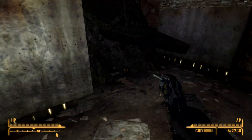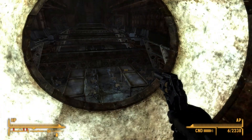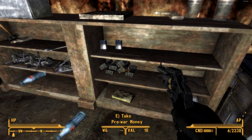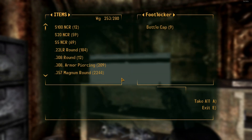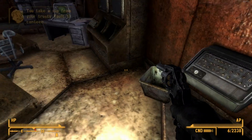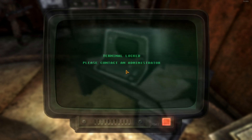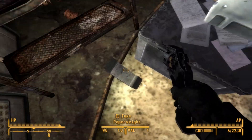There are rats everywhere. There's some collapsed areas too. I see fission batteries and pre-war money — I'll take all the pre-war money, I don't know why but I always do. There's a terminal here but it's locked — please contact an administrator. I don't know how we're going to get down there then.